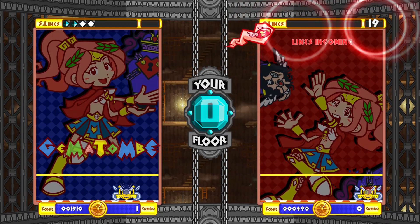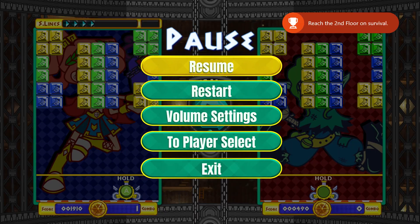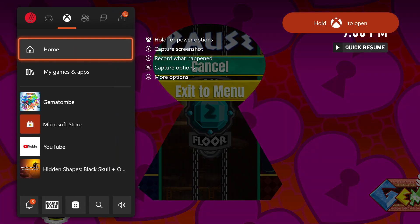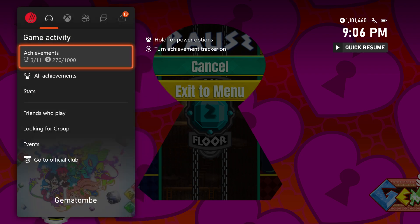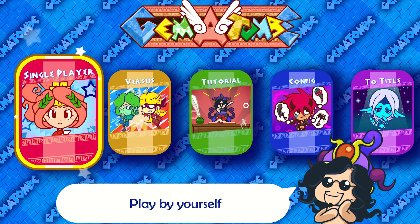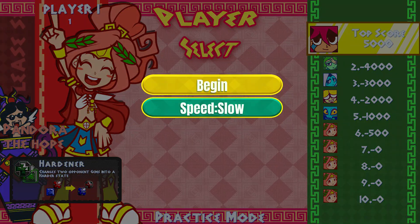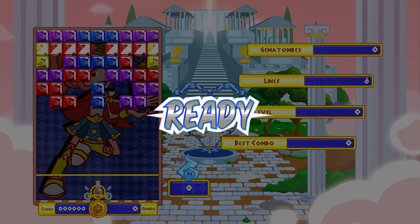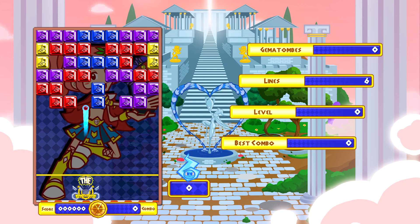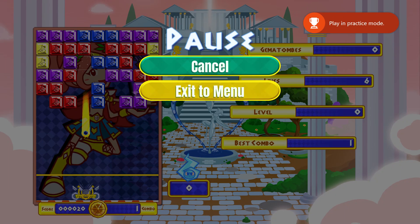All right guys, so I think that's a fair look at Gematombe. There's kind of different modes. It looks like those are the only achievements related to survivor mode, and everything else is just beat the storylines with all the characters. We might as well pop into practice mode for another achievement — the game's being kind of generous. Yep, as soon as you break one, that's an achievement. But yeah guys, that's Gematombe.